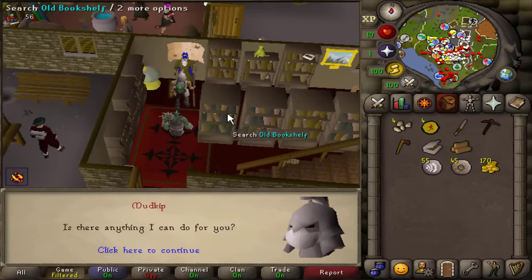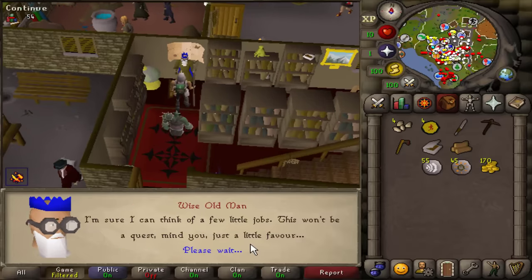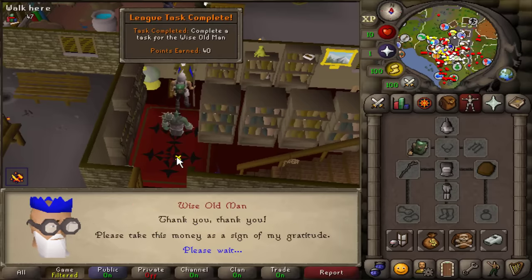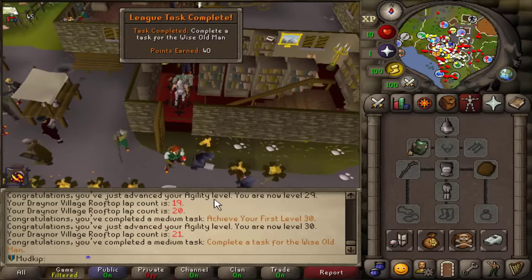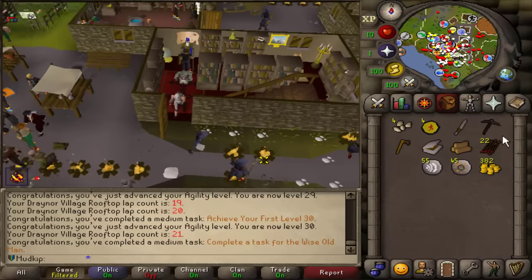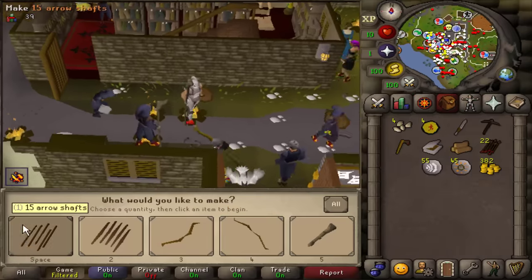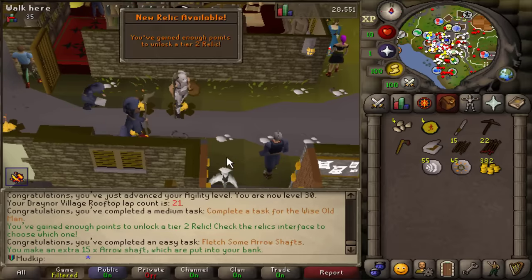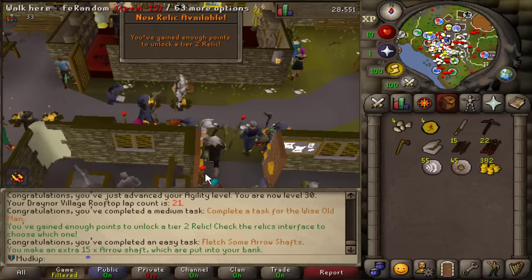I'm going to grab a task from the Wise Old Man — I've never actually done this before. Oh, you just need three Bronze Arrows? Dude, easy. Also a medium task, 40 more points, 10 points away from the next relic. I could just craft or fletch arrow shafts. And there we go — you've gained enough points to unlock a Tier 2 relic!